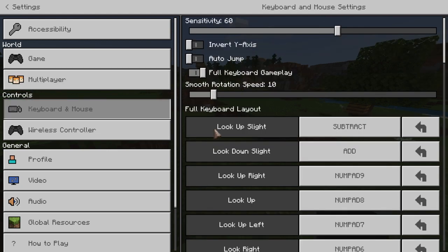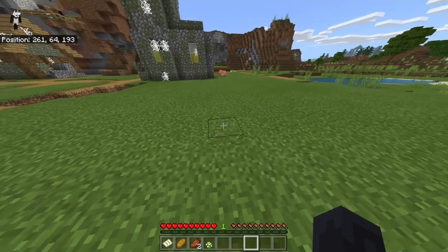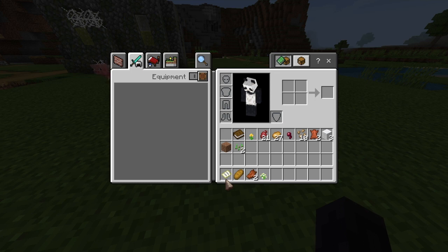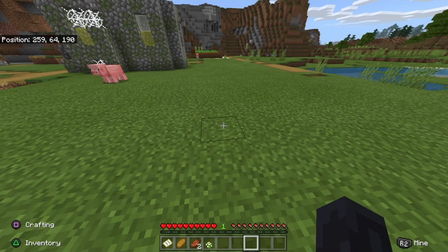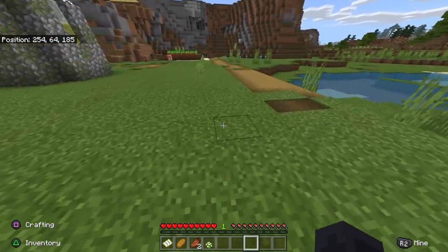So at this point I've put my settings back to where it was before — where my keyboard only worked and my mouse didn't work. As you can see, I'm on keyboard now, the cursor is right there but it's just not working. We're going to fix that right now.